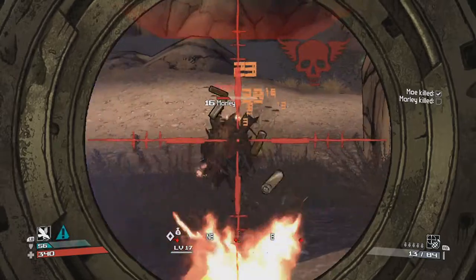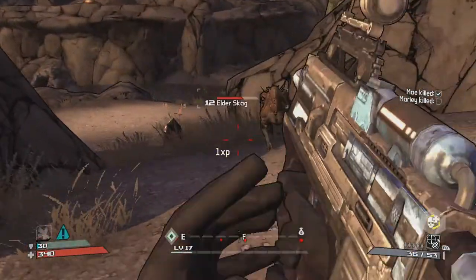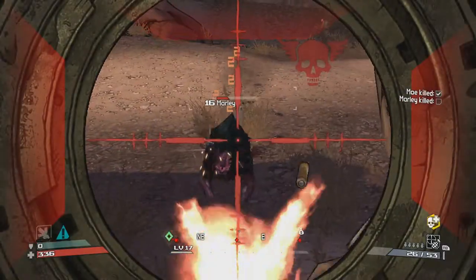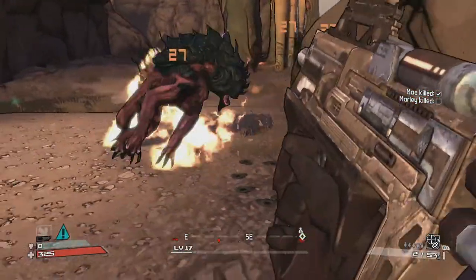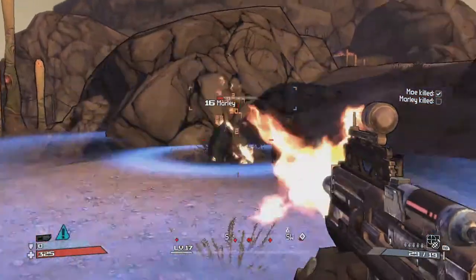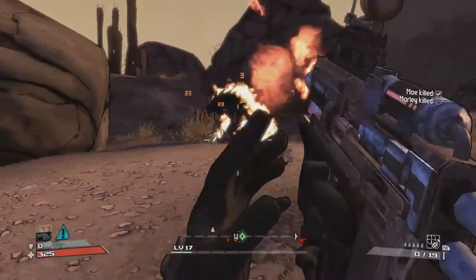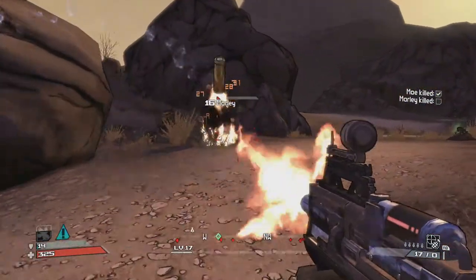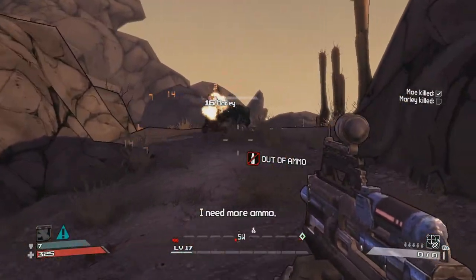If you don't have fire damage, it's not a big deal — you're still going to do the same tactic regardless of what weapon you have. Marley doesn't jump at you, so you can just circle around him.